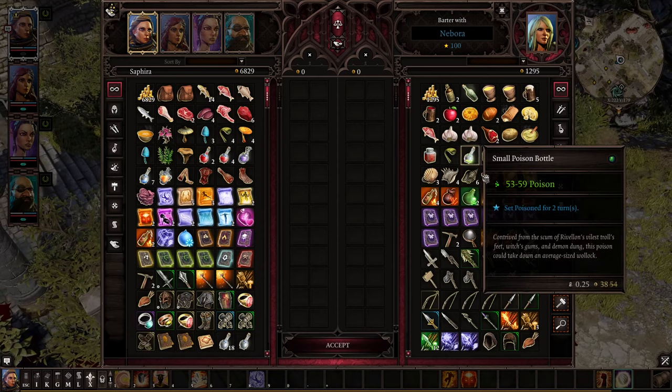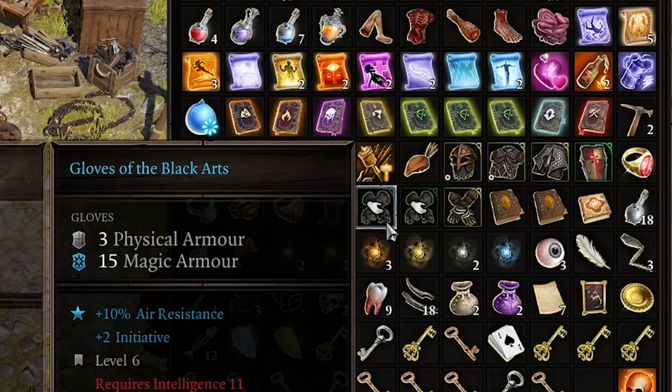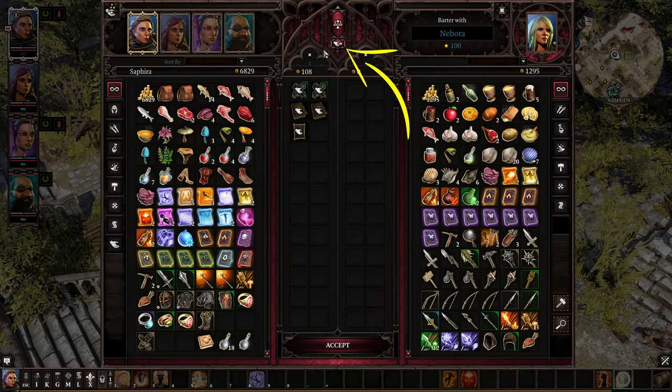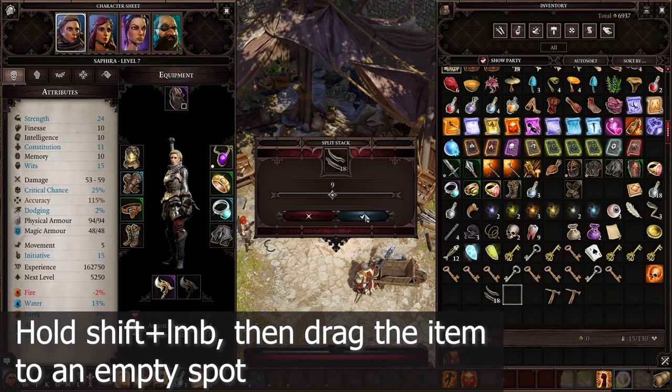NPC vendors refresh their inventory every hour or when you level up. If you don't want to waste your time on trading, press shift while clicking on an item. Next time when you trade with a vendor, click the 'sell all wares' button and those shift-clicked items will be automatically put on the screen.